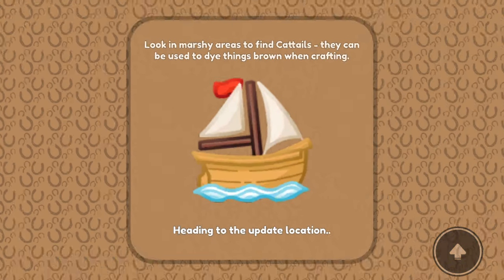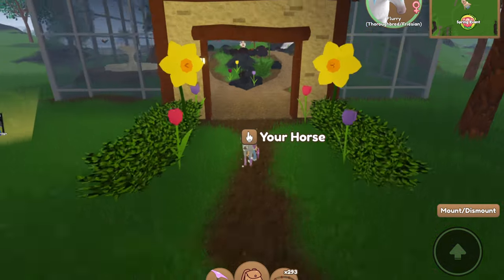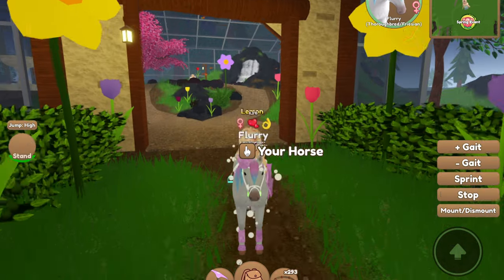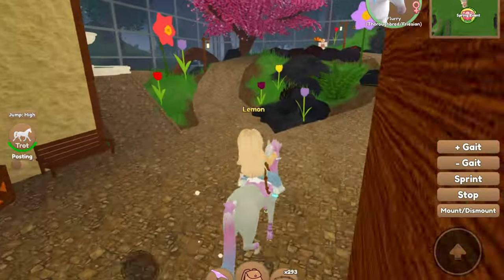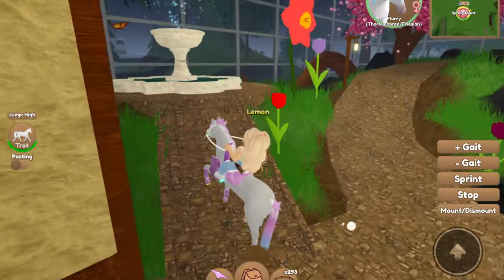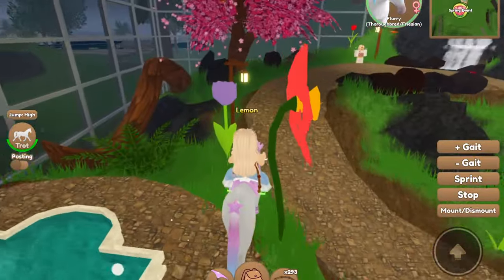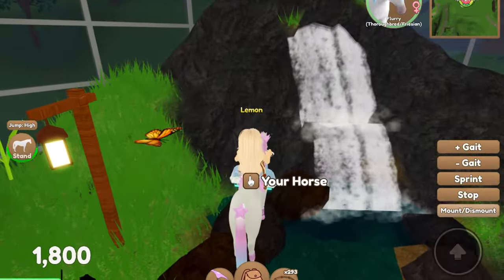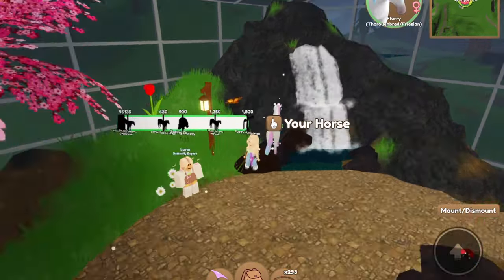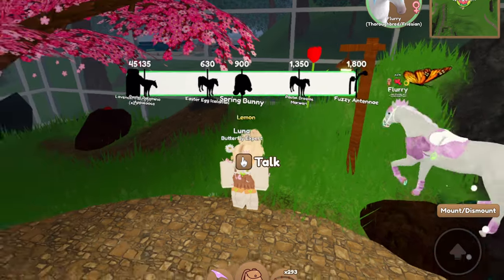You can earn spring tokens to spend at Larry's Shop by doing regular activities such as capturing horses, completing quests, and harvesting resources. Let's click 'Take Me There' — it's taking us to the update location. The little place from last year has come back so you can go around and collect these really cool butterflies that float. And here is the spring fountain — lovely!